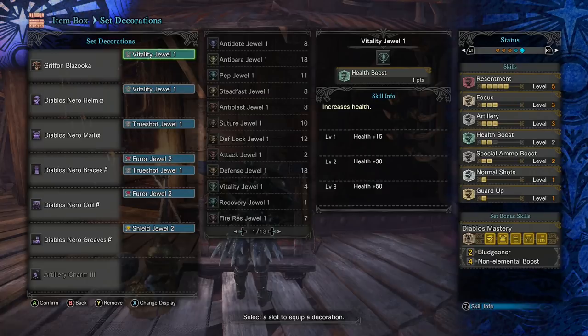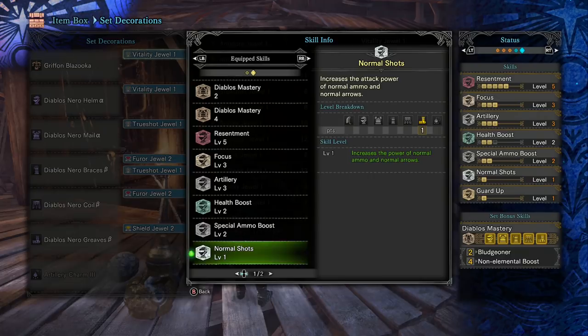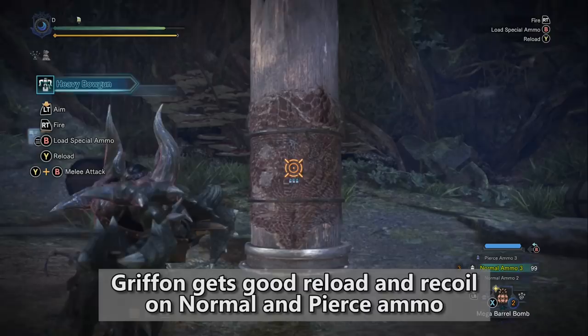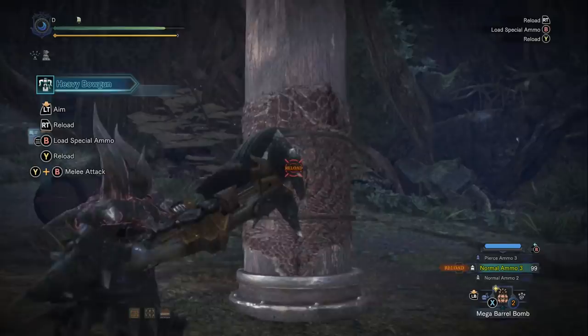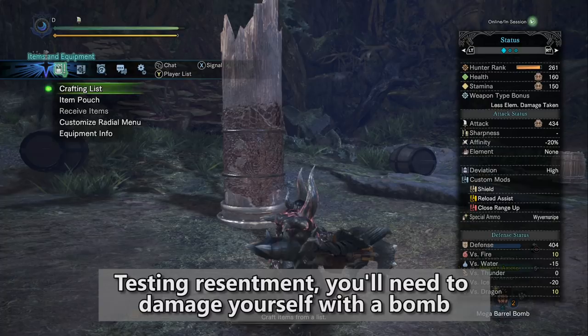When we take a look at the Black Diablos Greaves, you'll notice we get the Normal Shot skill. This is directly useful because the Gryphon Blazooka's Normal Ammo actually does a lot of damage with this weapon, so having the Normal Shot skill pairs very well with it. It also gives you a rank 2 decoration slot, which is useful as well. Moving on to the Black Diablos Coil, you're also going to get a rank 2 decoration slot, and you're going to get a skill called Resentment.